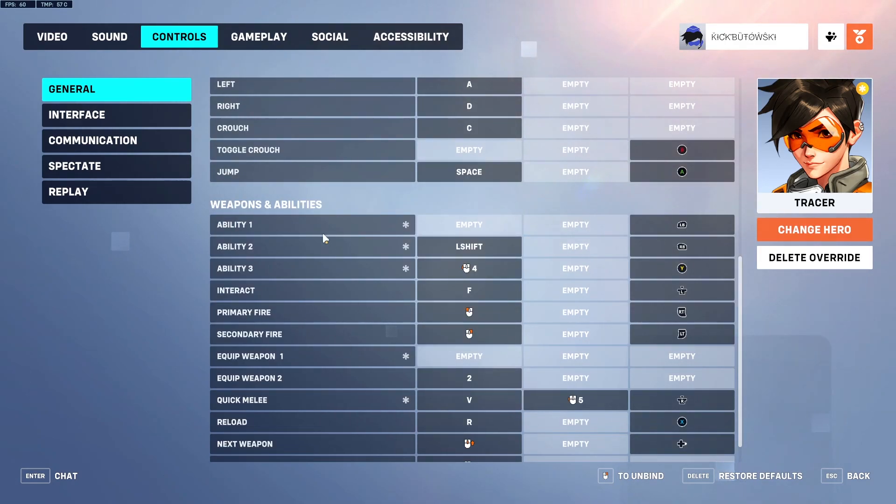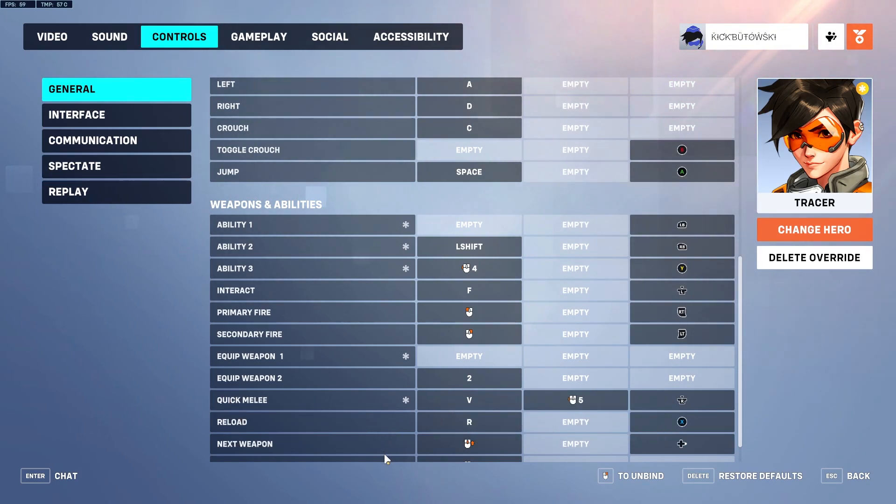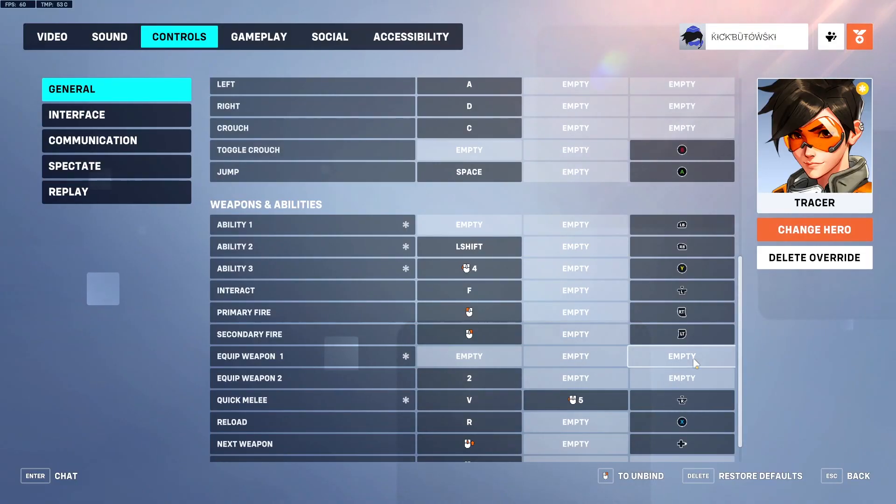Personally, I don't like to use Q for pulse bomb or E for recall, because you have to move your index finger or ring finger and it kind of makes you readjust your whole arm. So instead, I put my recall on shift and my pulse bomb on my side mouse button. This way, I don't have to reposition my hand, and I feel like it's faster and makes my movement more smooth.